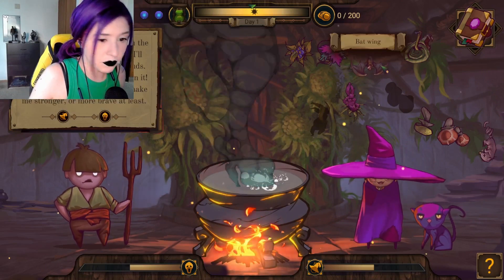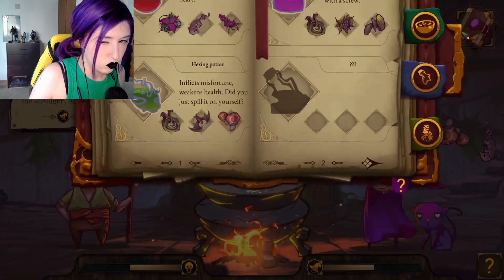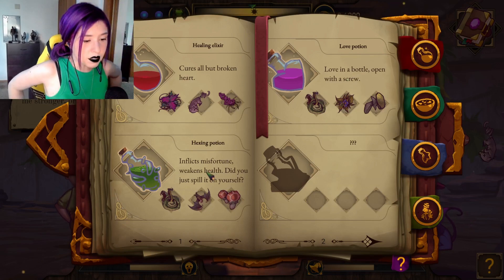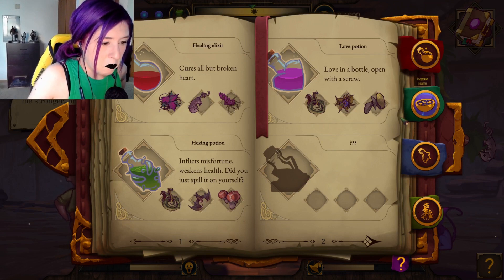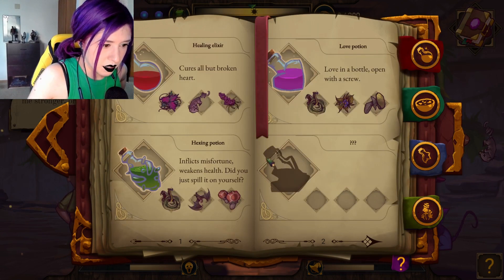Whether you do the right or wrong, it will affect your dread. Curse all that's broken heart. Love in a bottle. Open with a screw or a hexing potion — reflects misfortune, weakens health. Did you just spill it on yourself? Do we have any other things we can give? Nope, looks like just that.